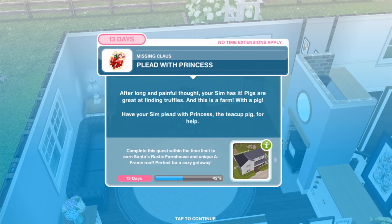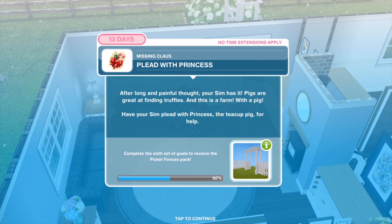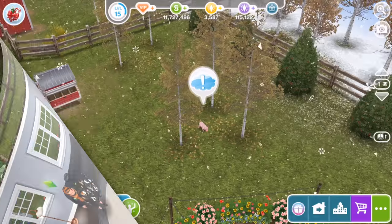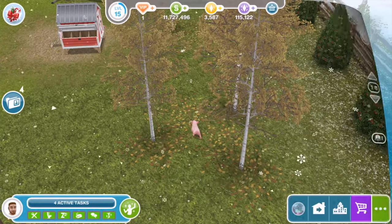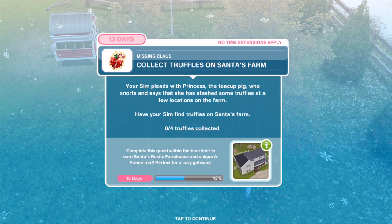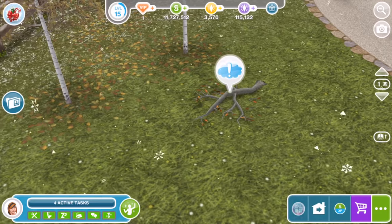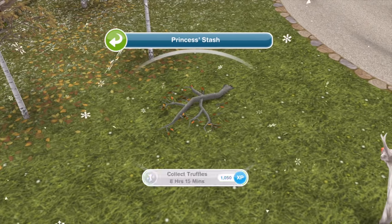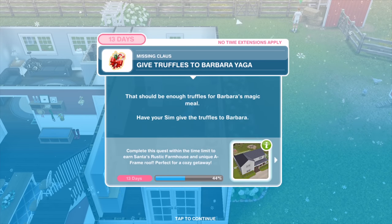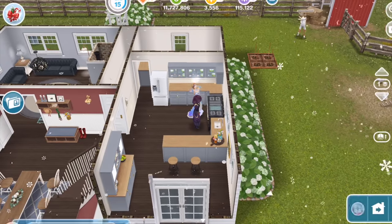After long and painful thought, your Sim has it — pigs are great at finding truffles, and this is a farm with a pig. Have your Sim plead with Princess, the teacup pig, for help — 15 minutes. Princess snorts and says she has stashed some truffles at a few locations on the farm. Have your Sim find truffles on Santa's farm — there are four to find for eight hours and 15 minutes. Give the truffles to Barbara for five minutes.